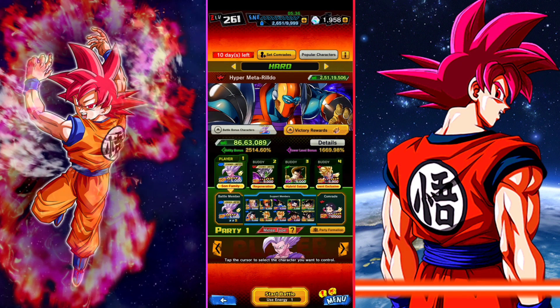Alright, I'm about to begin this Hyper Meta Rildos full power battle mode. I have taken Legend's Limited Beast Gohan with Fused Samus, Zenkai Awakened Future Gohan and Red GD Goku as my allies. Let's start.